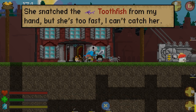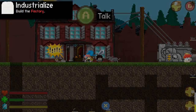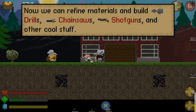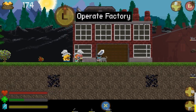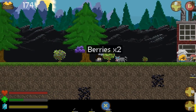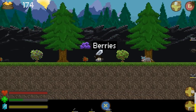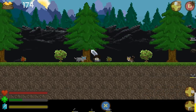She snatched the toothfish from my hand, but she's too fast — I can't catch her. That's annoying. This will be awesome. Finally, a new project to tinker with. Now we can refine materials and build drills, chainsaws, shotguns, and other cool stuff. There's no power. And of course we're going to be slowly running out of power over the course of this as well. It's grump bot time — the seams are starting to show a little bit.